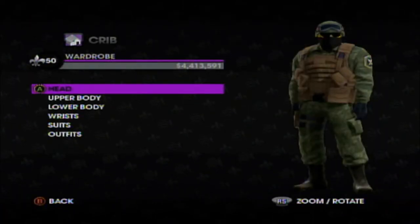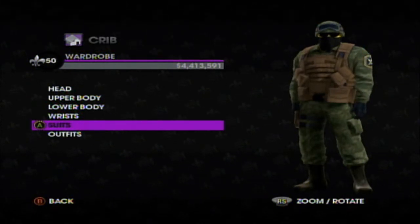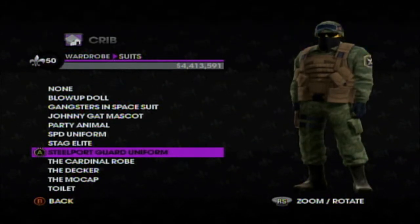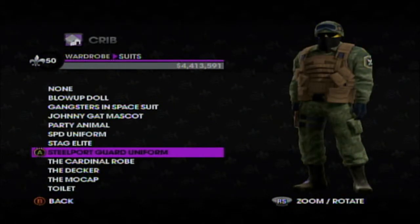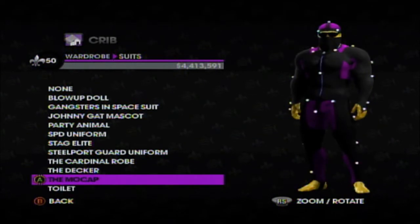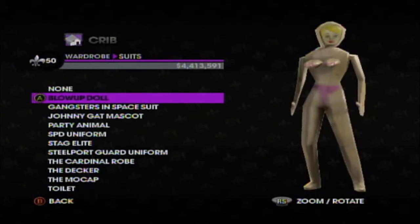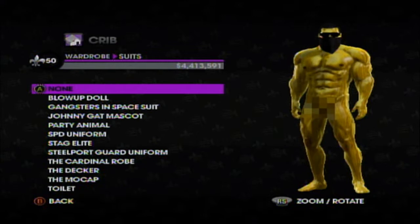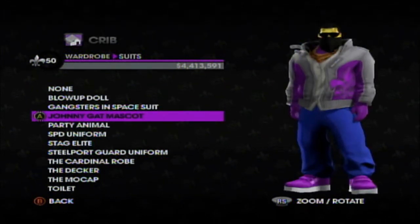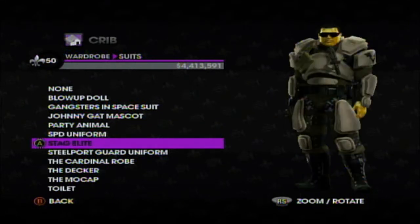Compared to Saints Row 2, this one has a lot more outfits and customization. In suits we have the Steelport Guard uniform, the priest, the gang member, the naked guy — going away from that real quick — blow-up doll, spaceman, Johnny, mascot, animal, policeman, and sort of futuristic policeman.